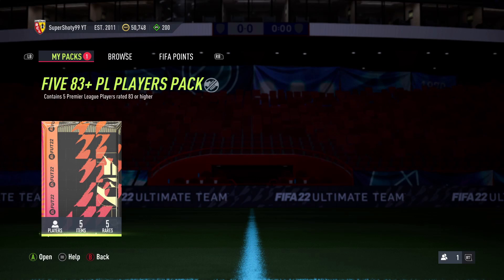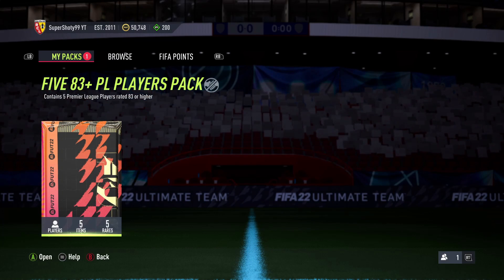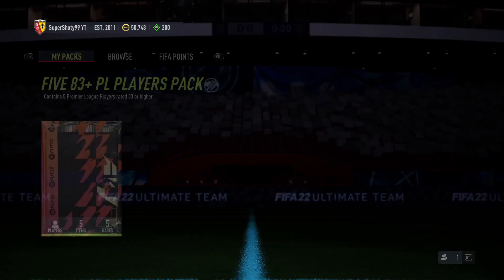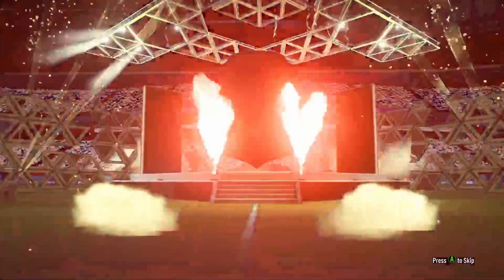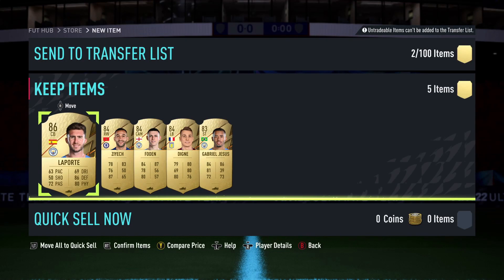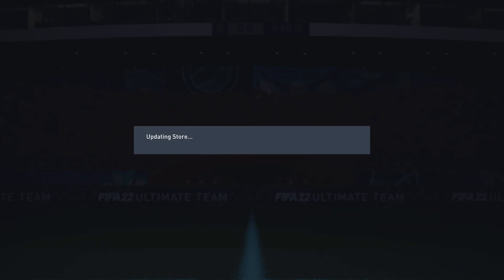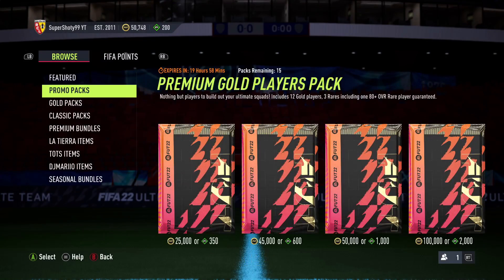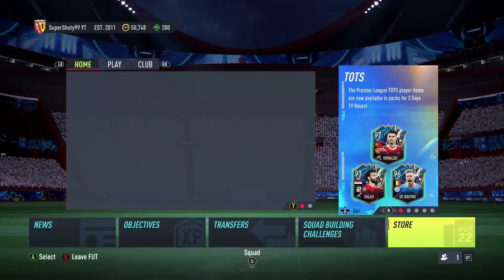I don't want to spoil it, but we did pack two Team of the Seasons in our last video — make sure you go check that out. So we have five rares, all 83-plus — can we get a Team of the Season here? Come on! It's just a walkout, no Team of the Season — a center back. Damn, that sucks. 86 and the rest are 84s. Not the best, but can't complain, can't be too greedy.